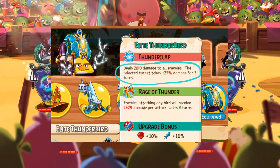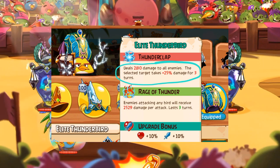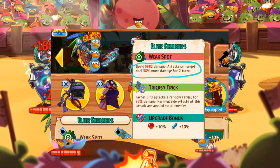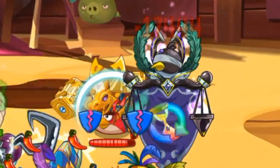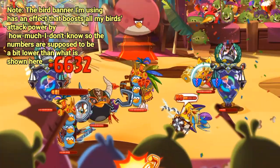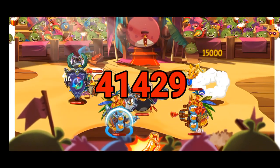But can it go higher? Yes. First, you'll need Chuck's Thunderbird class — the selected target takes plus 25% damage. And then the Blue Skulker class — attacks on target deal 30% more damage. With these two combined, Bomb can deal an extra 55% more damage, which is up to 17,000 damage. Now, combined with the Finisher's set items, Bomb can deal a whopping 41,000 damage — that's likely more than half the health of a bird banner.